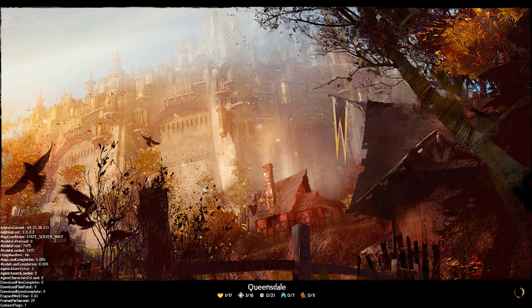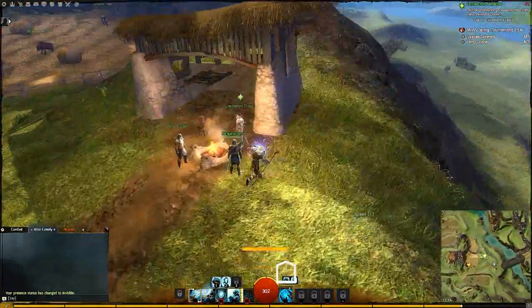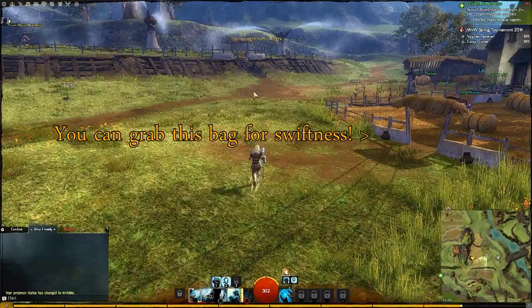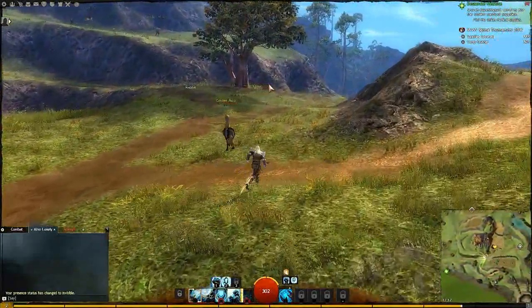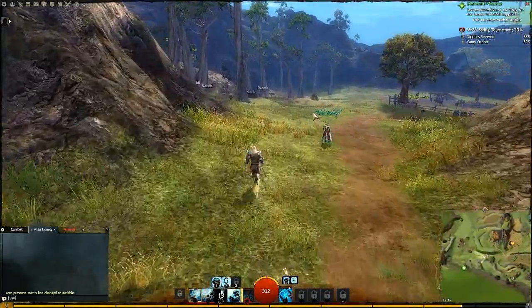We want to go to the fields waypoint. What I showed you — finishing the story step, leaving the instance, then zoning — was not the quickest way. Instead, from inside the personal story instance, go immediately to your world map and zone through from there. That saves a loading screen. Here we've got Lieutenant Francis — just click through a bunch of dialogue, skipping everything. If you're doing this you do not want to care about lore — it will extend your runs significantly. We're already about 20 minutes into this guide; this would already be a completed key if it weren't for my explaining everything.